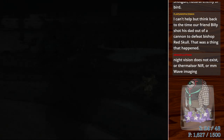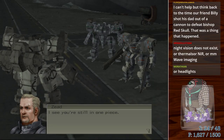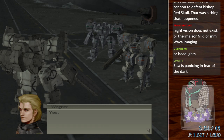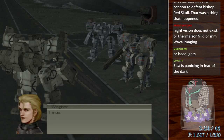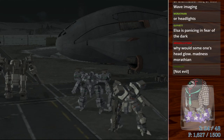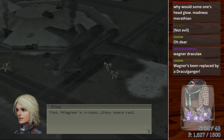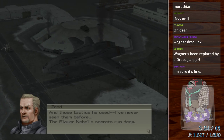Hermes has some points on the board now. 'I see you're still in one piece.' Hey Wagner, where were you that whole fight? Wagner, why do you have Dracula eyes? Something happened to your eyes at night — you okay there, Wagner? 'I'm returning to headquarters to analyze the evidence we found. What about you?' 'I must stay here and clean up this mess.' Did you see on the monitor? Wagner's irises — they were red. And those tactics he used — I've never seen them before. The Blower and Nabal's secrets run deep.